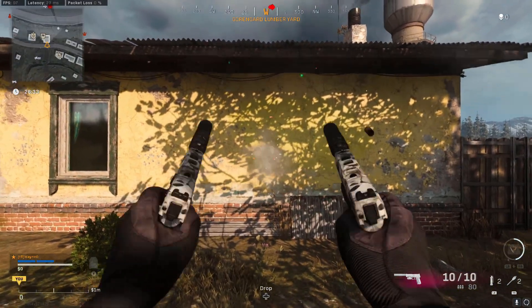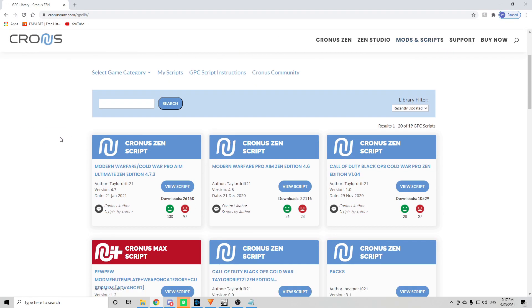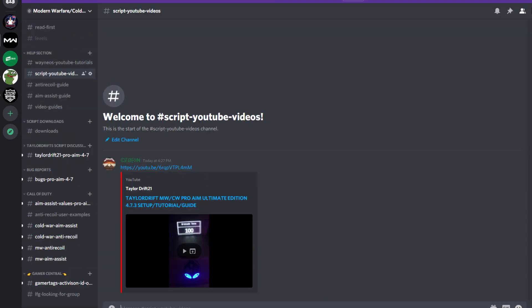G'day everyone, had a couple of requests for the akimbo M19s, let's get into it. For this video I'll be using the Taylor Drift Pro Aim version 4.7.3 script, which is available to download for free in the GPC library or the Taylor Drift Discord. A link to both of those will be in the description. If you're brand new to this script, I strongly recommend watching the full video guide made by Taylor Drift himself, which I will also link in the description.